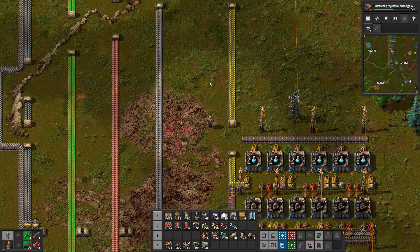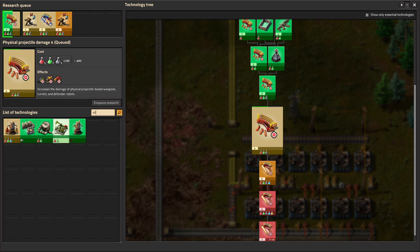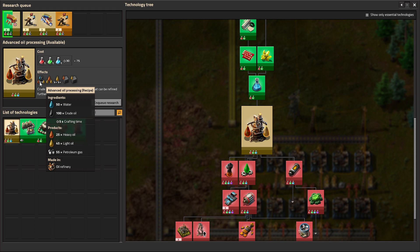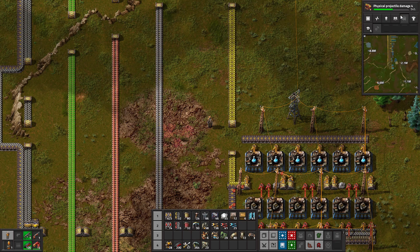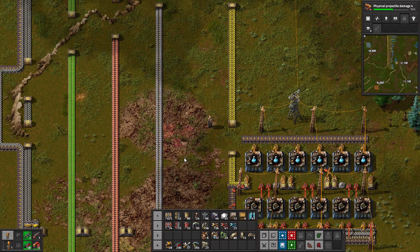Some of the advanced circuits head out to the bus to be transported elsewhere in the factory, but with chemical science right nearby we can just drag along the shoulder to reach them. We can now produce chemical science packs. To really understand oil let's take a look one further step ahead — to fully utilize our refineries we need to graduate from basic oil processing to advanced oil processing. We add water to the equation but get light and heavy oil out, as well as an increased amount of petroleum gas, effectively more than doubling what we get out of our crude oil. Everything we've done so far is required to get chemical science packs, and you need those to get advanced oil processing.